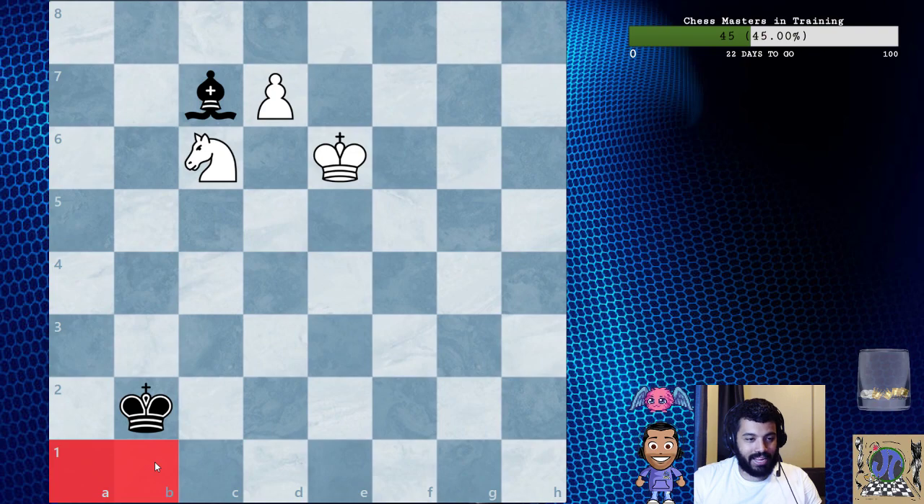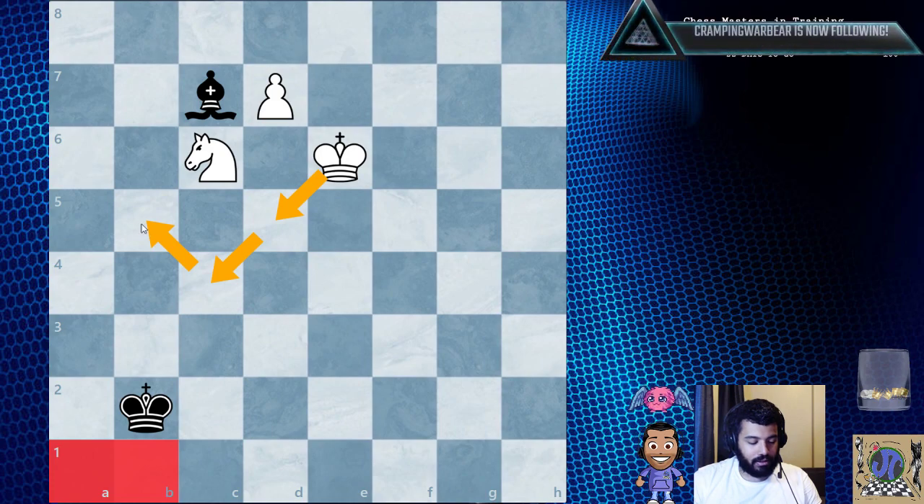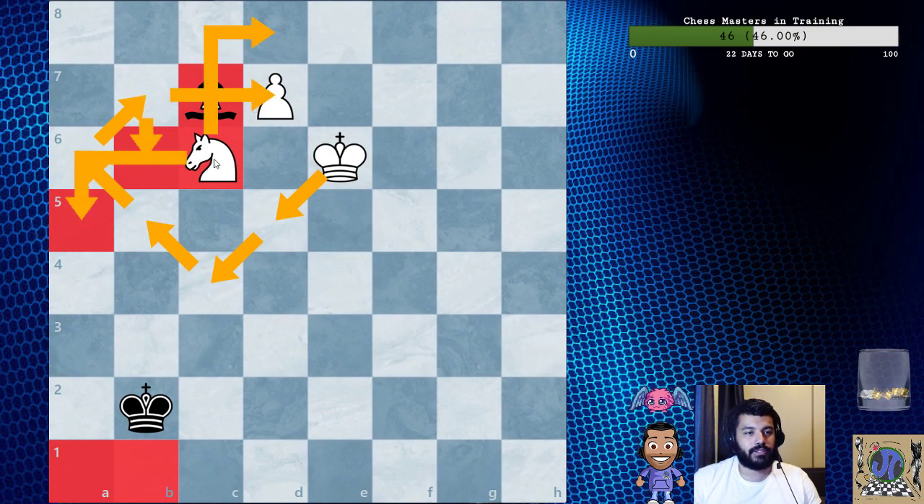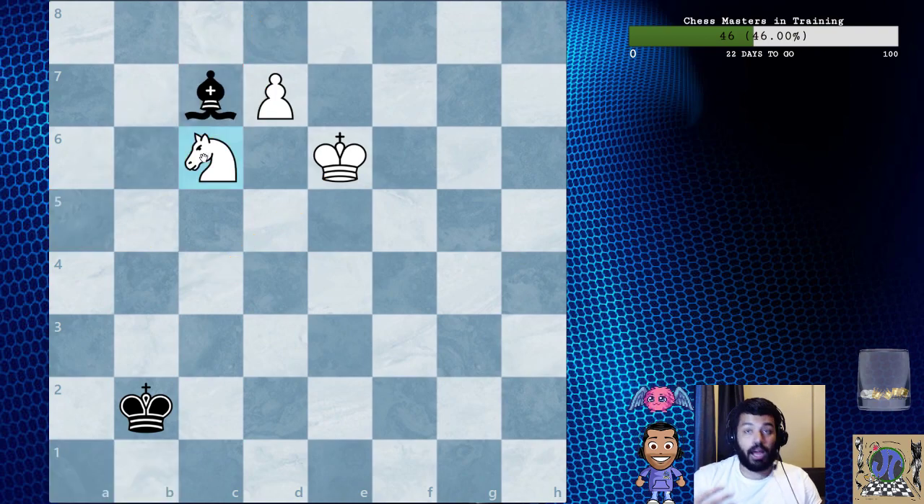The king plays king to d5, king c4, and then plays b5, a6, b7. Then this diagonal is a little bit too short for this bishop because you only have four squares. We've learned this — the knight is covering this square and this square, and the king covers these two squares.